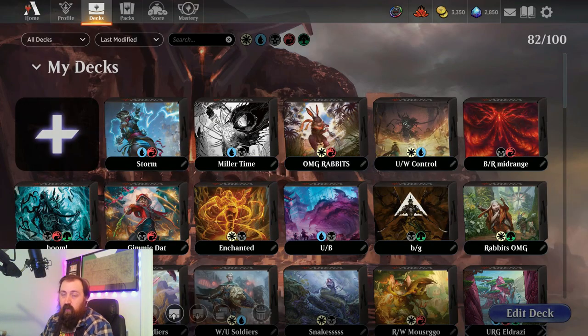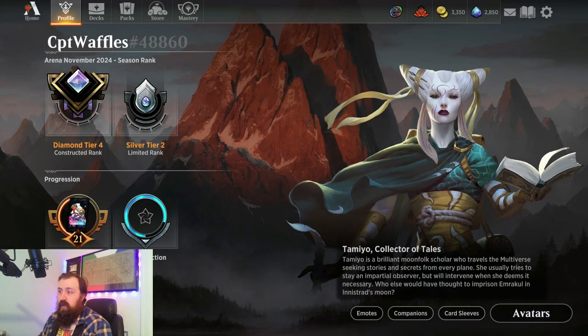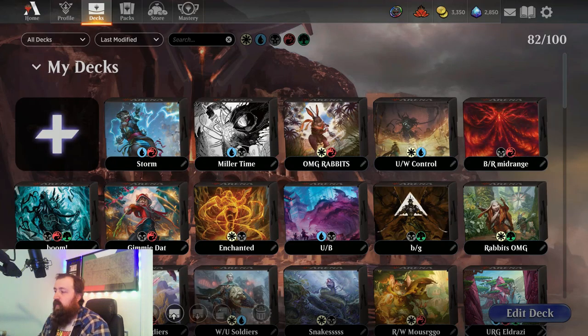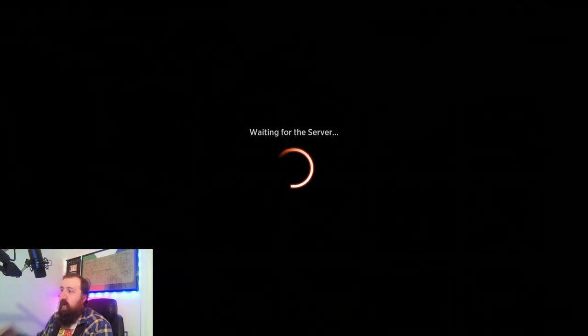Hey, what's up everybody, welcome back to another deck tech series. Today we're going to be getting into one of the decks that I have created. This isn't a world championship deck — this is a deck that I created. It is this blue-red storm deck, but before we take a look at that, I want to show you guys real quick: I did climb the ranked ladder from Gold 3 all the way up to Diamond 4 using this deck. So let's go ahead and jump in, look at this deck, and open it up.